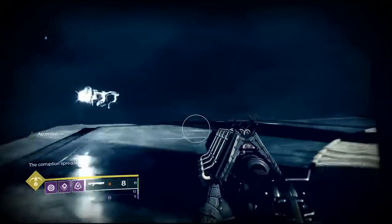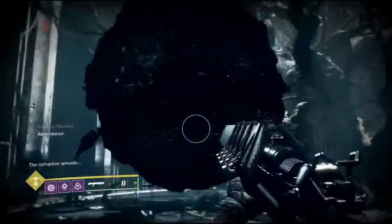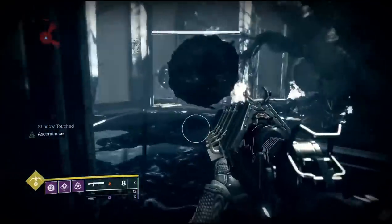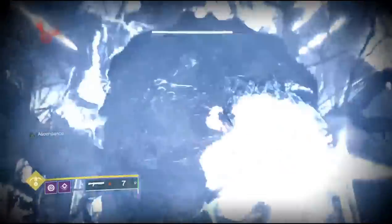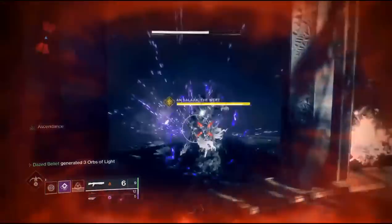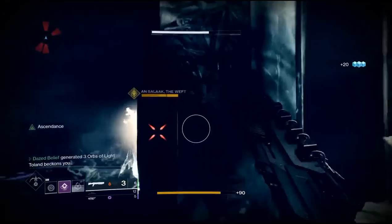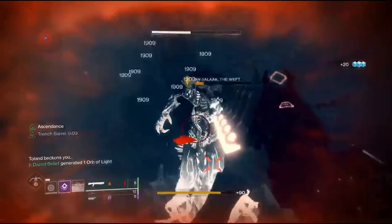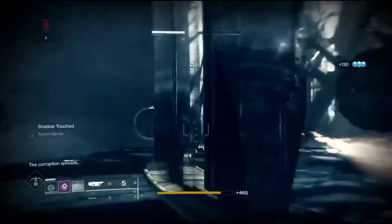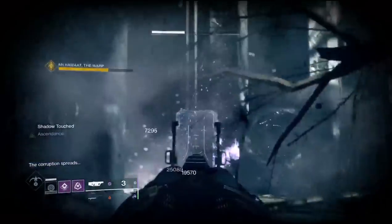Another good thing to note: there is a time trial for a triumph to complete all these ascendant challenges in a certain time. In order to do this, if you went in the first time to get your eggs, you're going to need to back out, leave the Dreaming City, and then come back to the Dreaming City in order for that portal to spawn back. Once you do that, just run through as fast as you can.